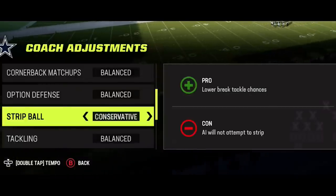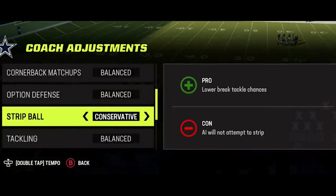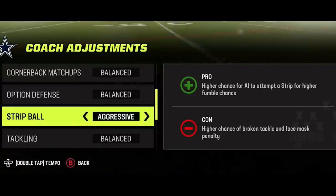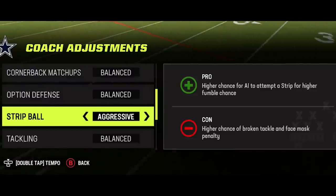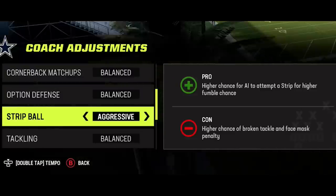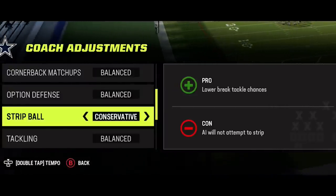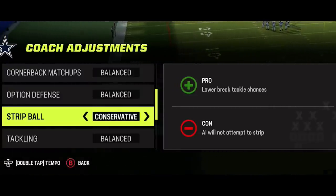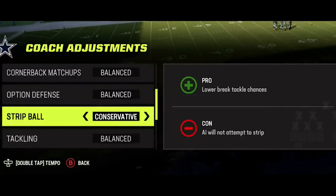When it comes to strip ball, I think it's best to go with conservative as well because you'll have a less chance of broken tackles. If you go with aggressive, you don't really get AI strips anyway, so there's no real positive. But you will get a higher chance of broken tackles and face mask calls, which are much worse. So I always go with conservative on this because winning games is about consistently doing the right thing and limiting mistakes.